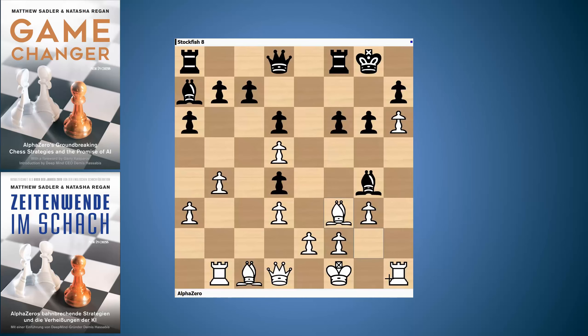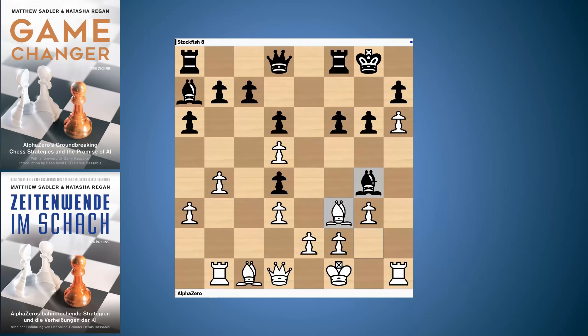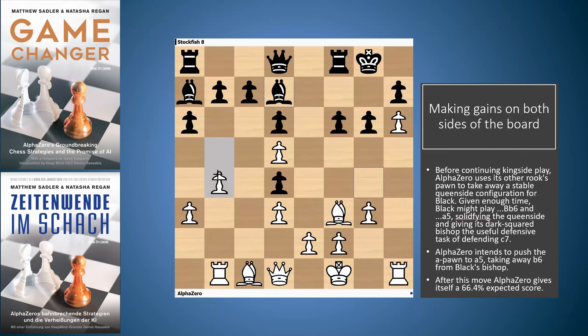AlphaZero plays the typical Bf3, wanting to exchange off that light-squared bishop because it's black's most active piece. Typical AlphaZero: swap off the opponent's active pieces, leave black with passive pieces. After f6, it's quite tempting to swap off the light-squared bishops because after Bf3, exf3, the e6 square would be a nice target for a white rook. Stockfish didn't do that and played Bd7. Now AlphaZero chooses the brilliant strategy of a4, wanting to stop the bishop on a7 from becoming active — if white gets the pawn to a5, the bishop can't go to b6, where it would defend the c-pawn.